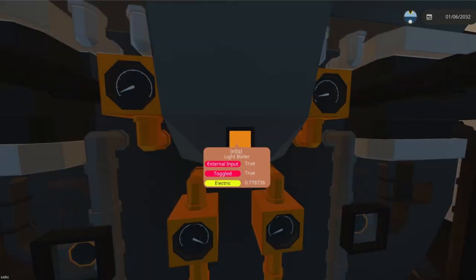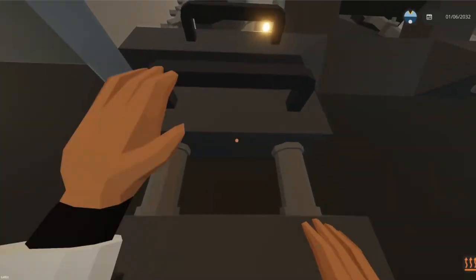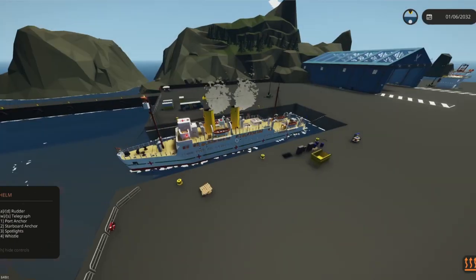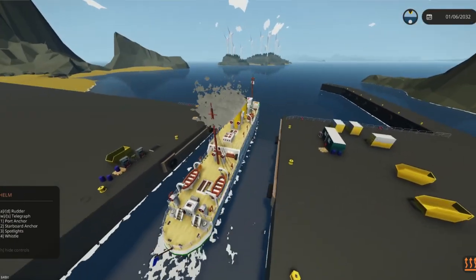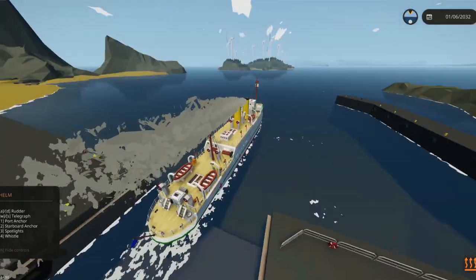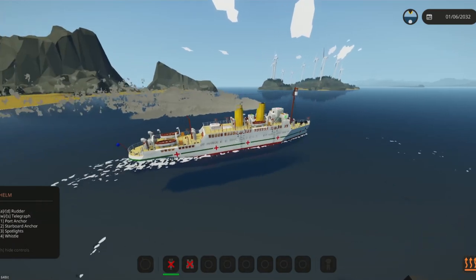Light boiler — seems simple enough. Now let's head up and get this thing out of the port. As you may have guessed by the title, this thing has a really cool sink mechanic — a boiler explosion. I think we're going to try and see if we can fight the fire.